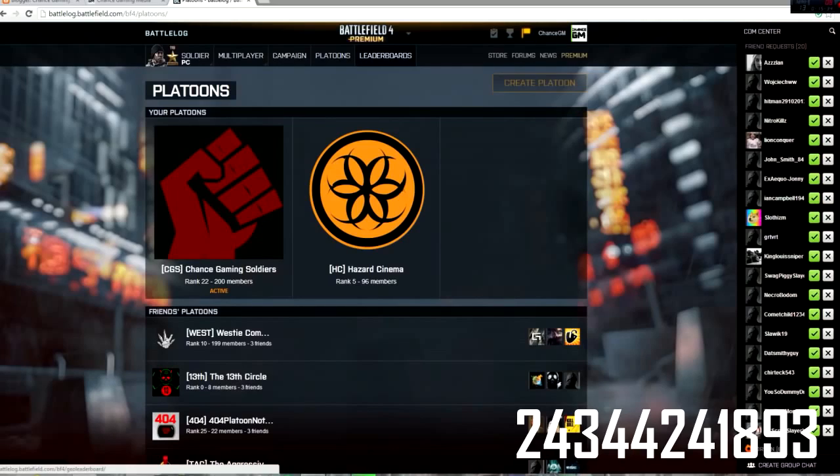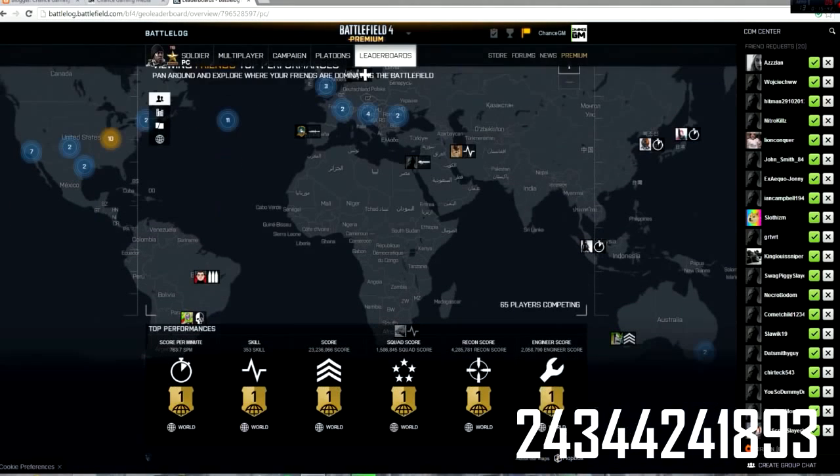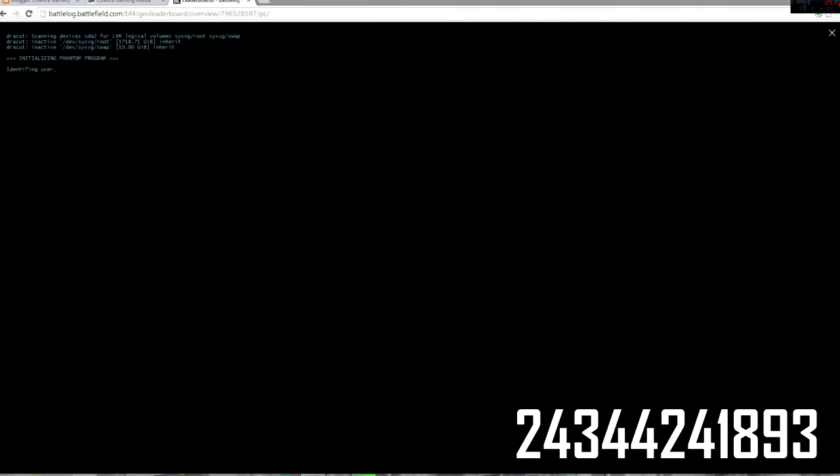The first thing you're going to want to do is go to the leaderboards tab right at the top of the screen and click that. Apparently my computer is acting slow right now — I think my wife is probably online. You want to go down to the left-hand corner of the screen with your mouse and you should see a couple of little skulls in the bottom-left corner. Go ahead and click that — I'm not even sure if my mouse is showing up on screen. This little screen will come up.